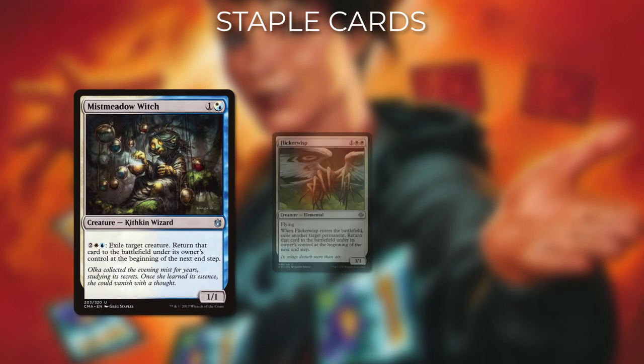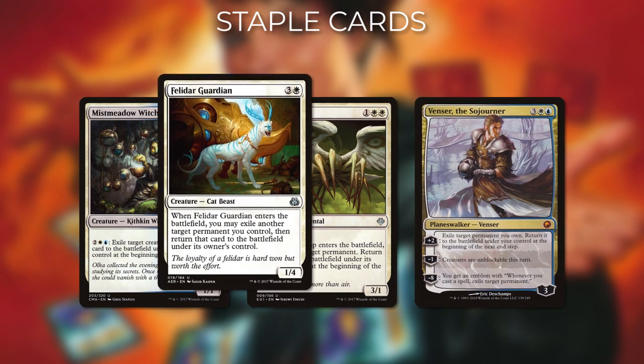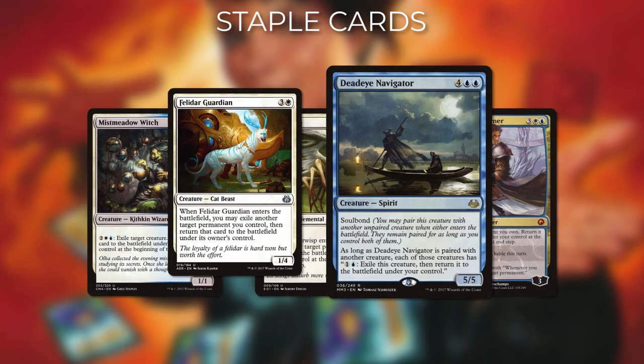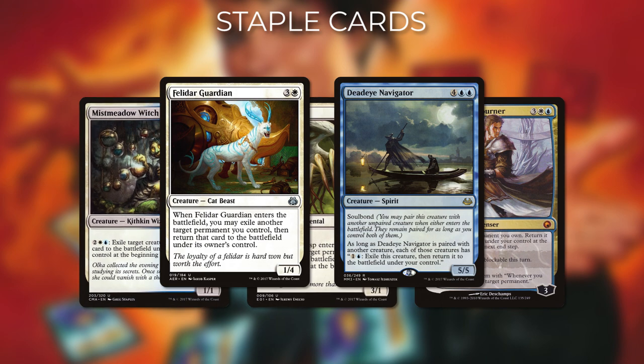Let's talk about the cards that actually allow us to blink permanents when we want, as opposed to at the end of our turn. Outside of the popular commanders, we also have Mistmeadow Witch, Flickerwisp, Venser the Sojourner, Pheldagrif Guardian, and Deadeye Navigator. All of these are great in their own ways, some better than others, but all have their place and can be used to great effect as backup or replacement blinking effects.